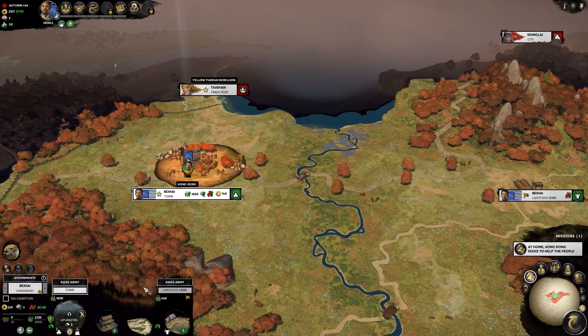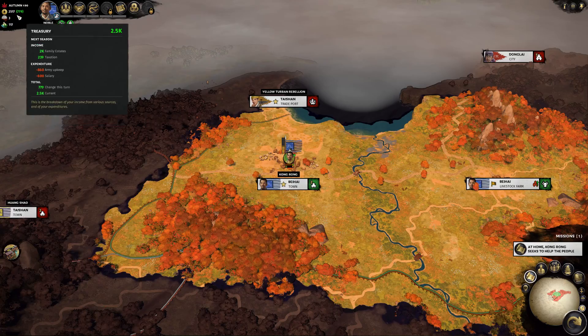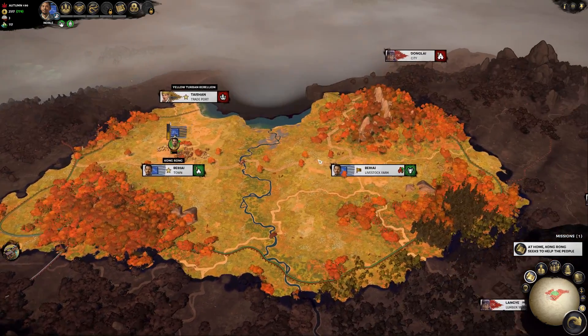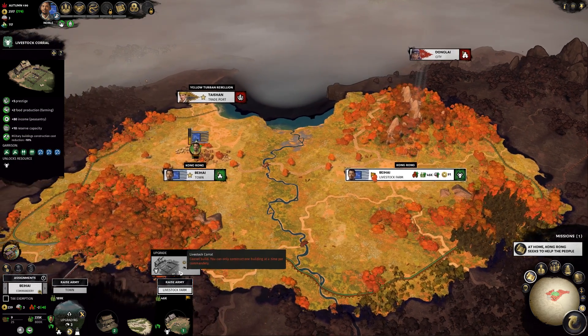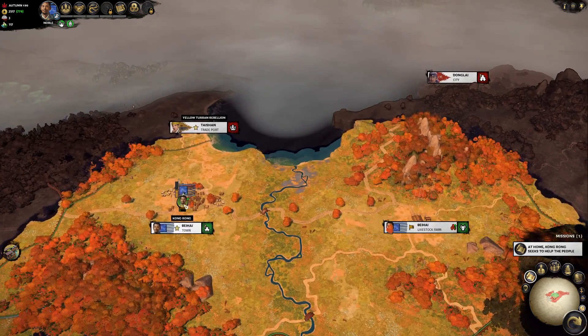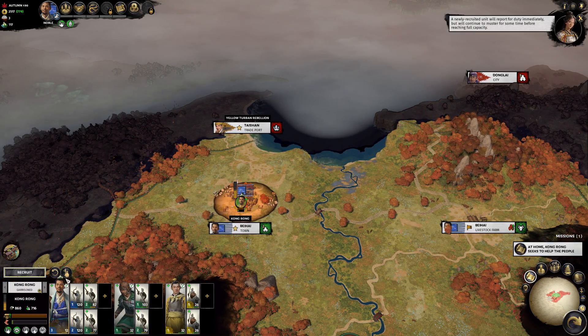Let's have a look at my town here, my capital. It takes another three turns before we finish this upgrade there, and we get some money out of that. We do have 2,500 coins right now - that's pretty good. So we could upgrade this one here once the town is finished, or we could also recruit.